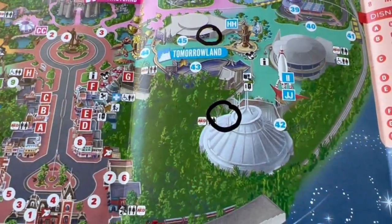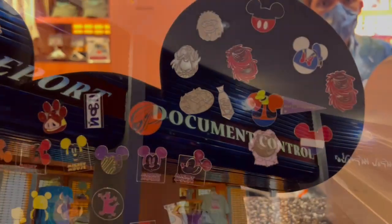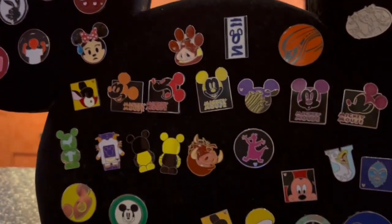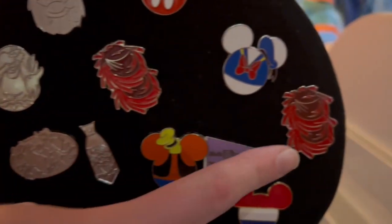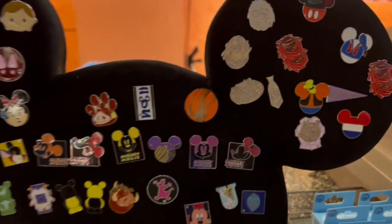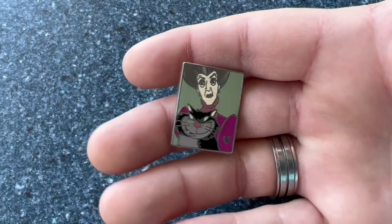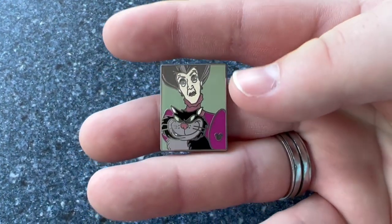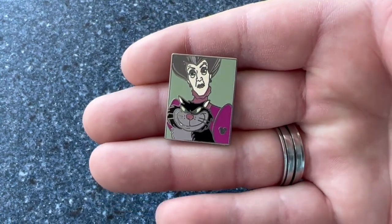Now we're going to work our way down to the exit of Space Mountain and check their board. On our way there we saw a cast member walking out with a lanyard, so we were able to get a pin off of her lanyard. We're pretty excited about it - you don't really see mini pins with Lady Tremaine on them.